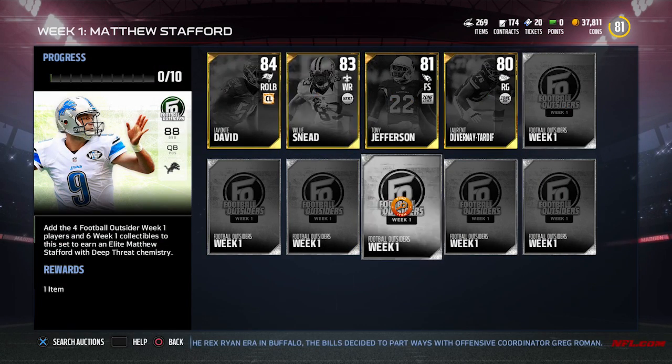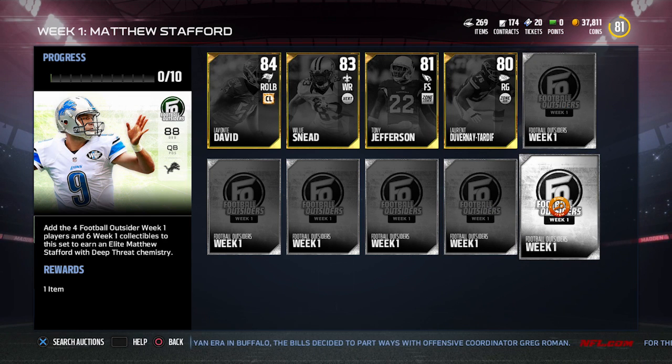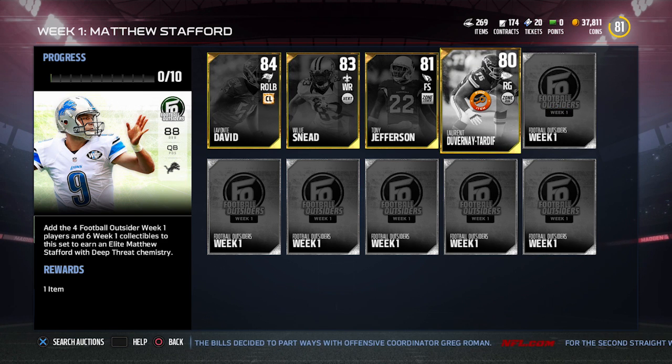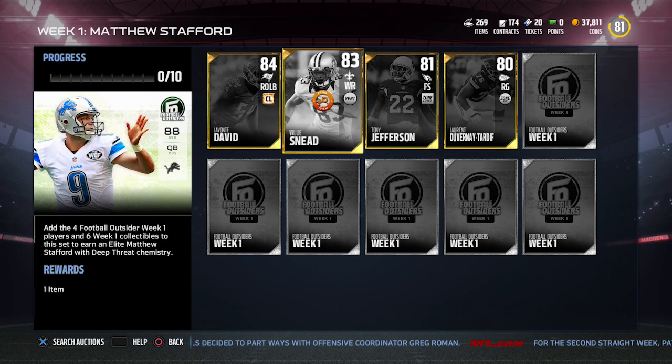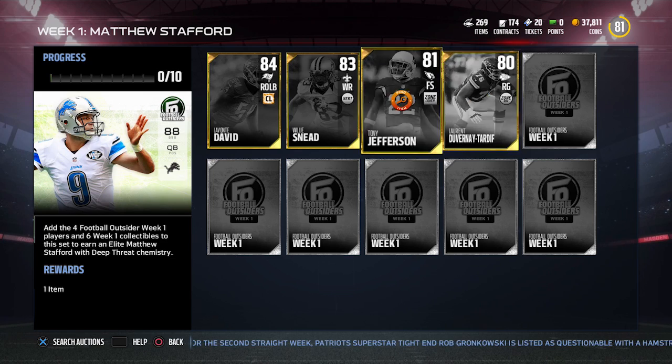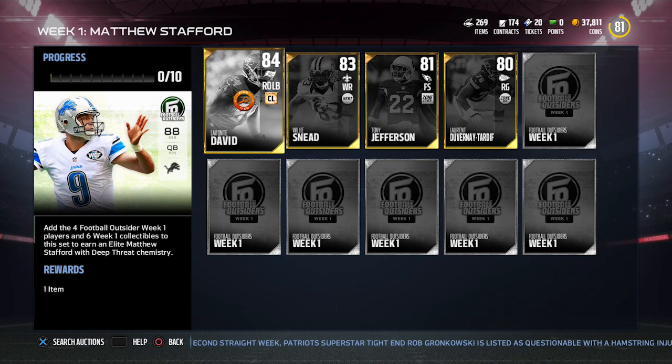If you take a look at the set, what you need to complete it are five Football Outsiders badges, which you can only pull out of packs, and then you also need to get each of these four players: Tony Jefferson, Willie Sneed, Lavante David, and DeVernay Tardif. I'm so bad — I don't even think I've ever heard of him, which is a little bit surprising considering how much football I watch. But obviously he hasn't been too relevant in the past. You put all these cards in and then you get the Matt Stafford.